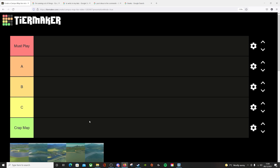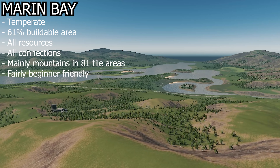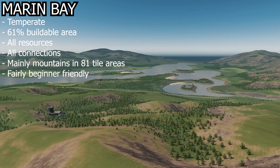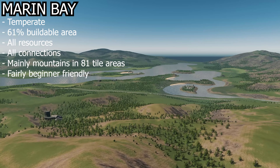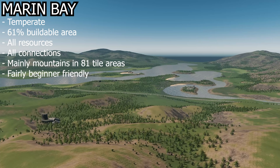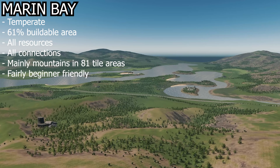First up on the Campus tier list video is Marin Bay, and this for me goes into a very healthy Must Play. I might have a soft spot for a few of these Campus maps — Marin Bay was of course the home of Bogusia, the Cities Skylines build guide series. Marin Bay is a temperate themed map with a 61% buildable area, all natural resources available, and all outside connections.